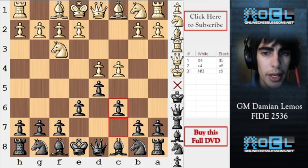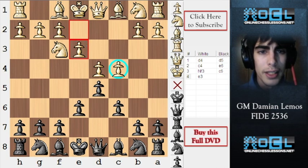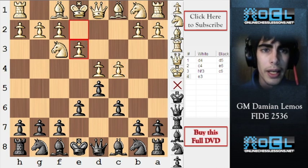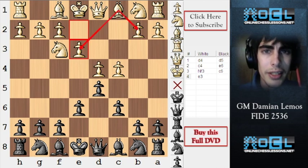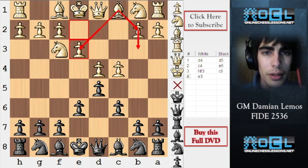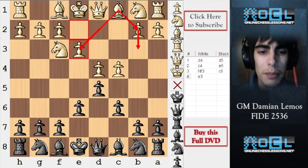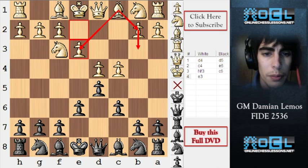Here in this game, white plays E3, defending the C4 pawn already. But when white plays this setup, there is a drawback: this bishop on C1 is inside the pawn chain. White can always try to fix this by playing B3 and Bb2, but right now this bishop on C1 is locked. Same goes for Bc8, of course.